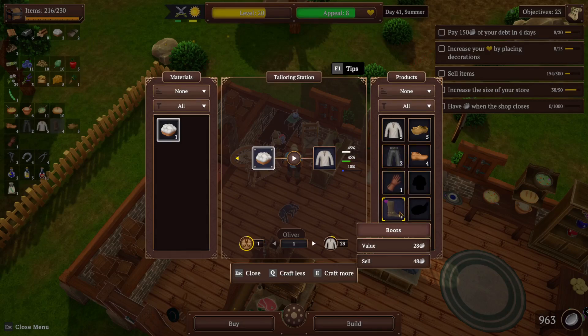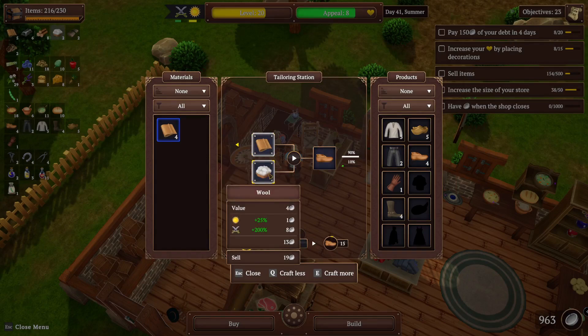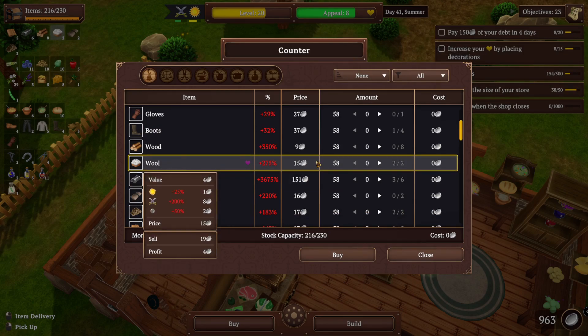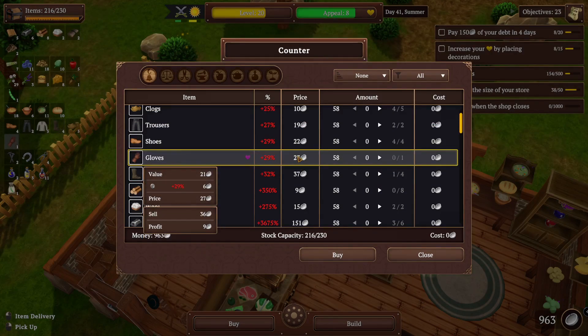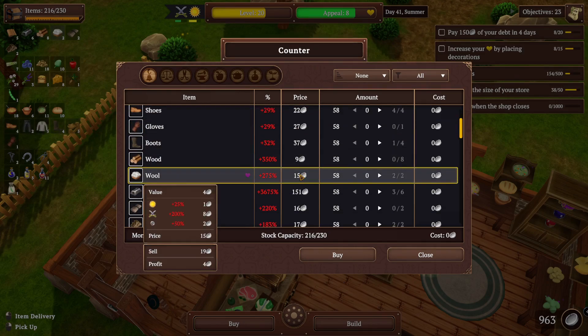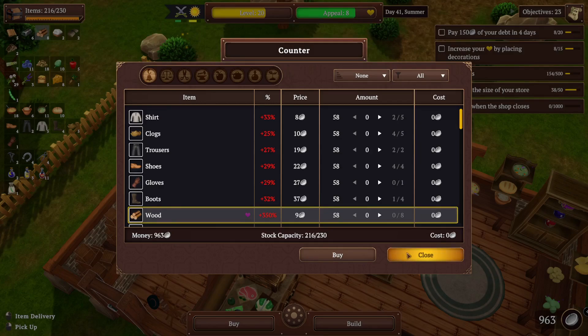Let's check our clothing again. We sold a whole bunch there — that's good. We need some linen, leather, and wool. It's crazy high — look at that, now it's up to 15, it was at 10 before. Oh my goodness. The shirt's selling for 11, and I'm going to have to buy wool at 15. So I'm actually losing money on that? That's not what I wanted to see.